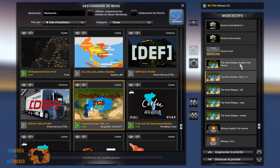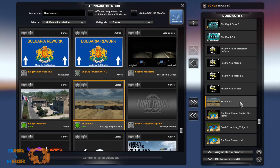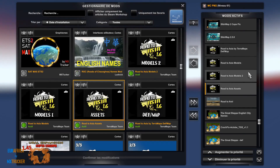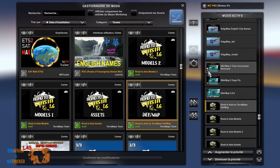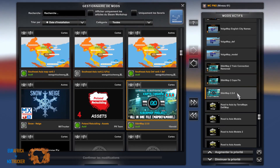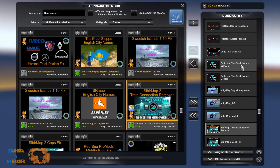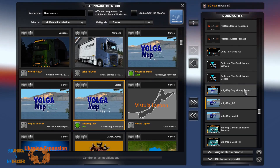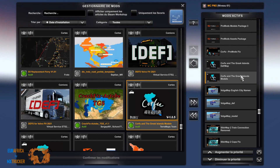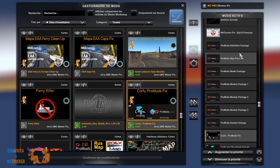We got here the crash fix for Hack Tobey and the English city name also. Road to Aral, then Road to Azure Assets, model 2, model, enter a map, DEF map — this is version 1.6. Sibir map version 2.5, then the caps fix and the train connection removed, and Volga map version 1.5, model, DEF, model, DEF, English city name, and Corfu version 1.0.5, model, DEF and the ProMods fix.